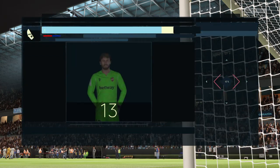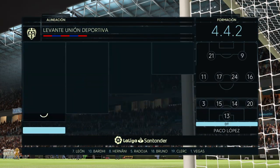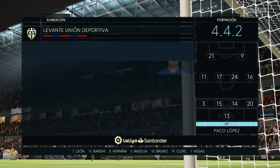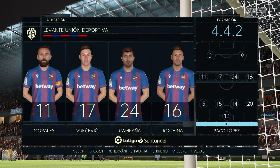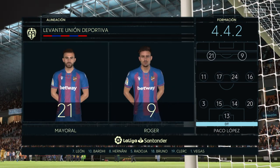And now the starting eleven for Levante. It looks like a conventional 4-4-2 — a preferred formation by Arsène Wenger when he arrived at Arsenal. Two main strikers, four across the midfield. Really important for the fullbacks to link up with the wide midfield players in this system.